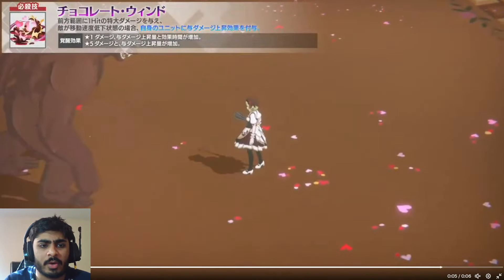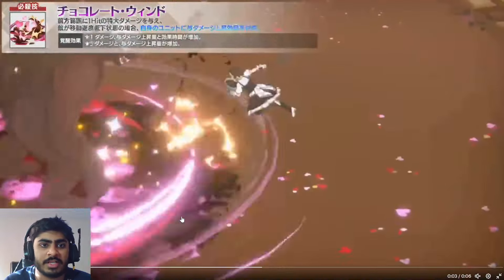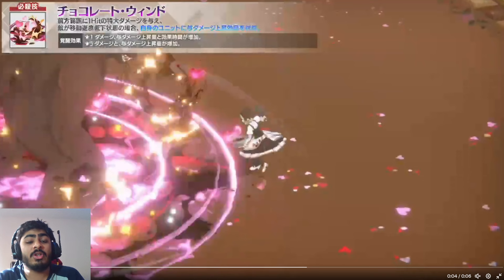Let's take a look at the special move right now and see how it looks. Even though it's a front-facing AOE attack, it's got quite a bit of range — look at the amount it's spreading here, and this is a big guy. The fact that it has this much range is very impressive. Taking a look at the additional effects: deals huge damage to the front range, and if the enemy is slowed down, gives your unit an effect that increases the damage dealt.